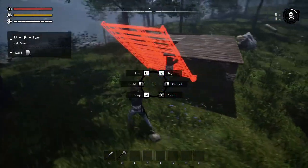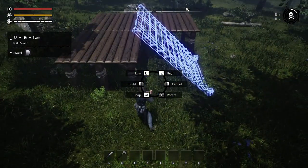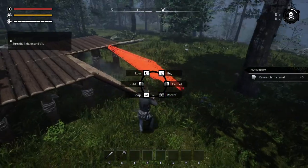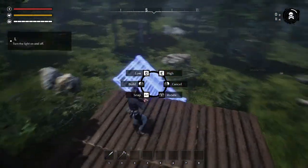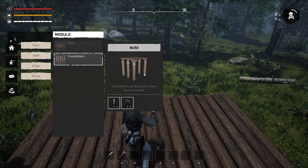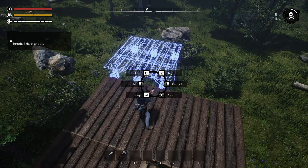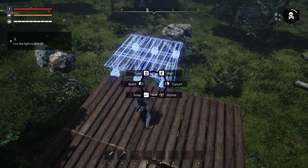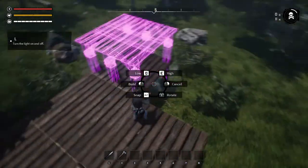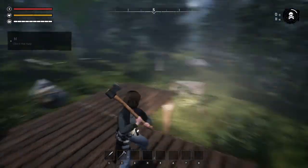We might actually make a different one — let's rotate this. Okay, I think we need to go down right there. Hold it down, there we go. Like that — and we come up here and put our stuff up here. Floor foundation — build. Come on, snap in there. Snap is alt. That's not doing what it should be doing. We're out of wood. Hit L — oh, we have light, nice!